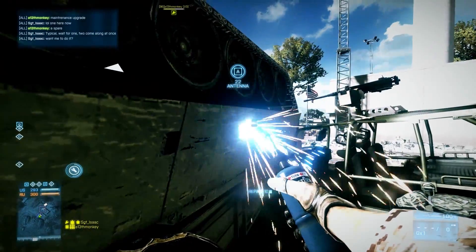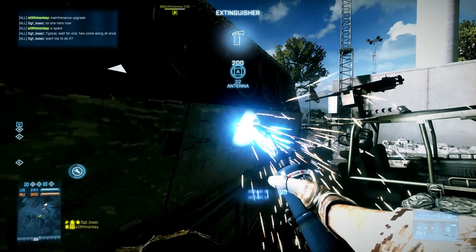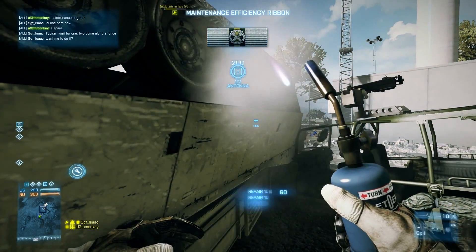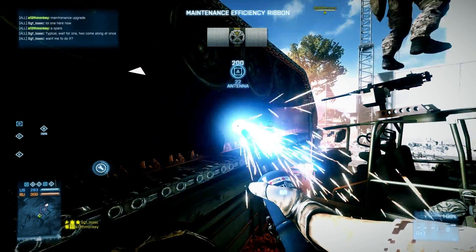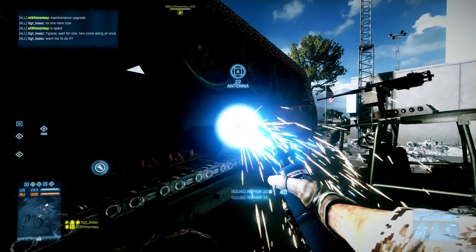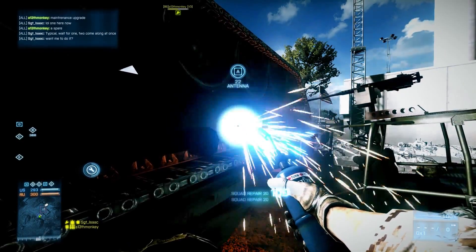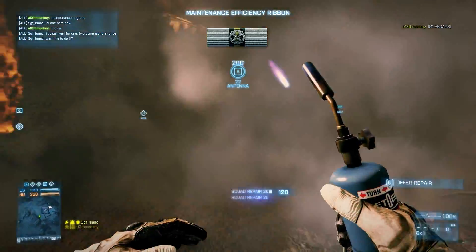And as you'll see, we get repair points and you can do this indefinitely on any map that you can figure out how to flip a tank. As you can see, you also get a bunch of ribbons and medals. Sometimes it takes damage faster than you can repair it, but not always. Squad repair makes it go twice as fast, so make sure you stick in the same squad.